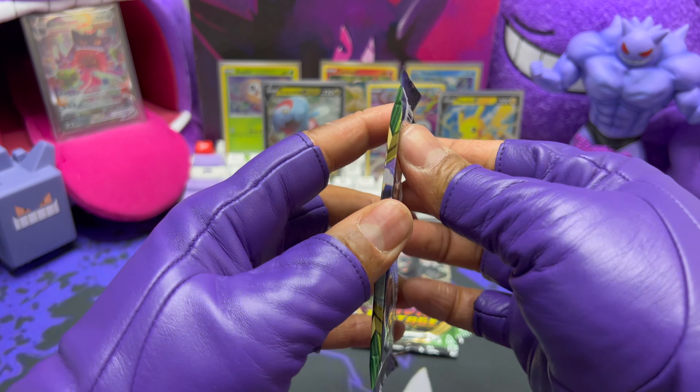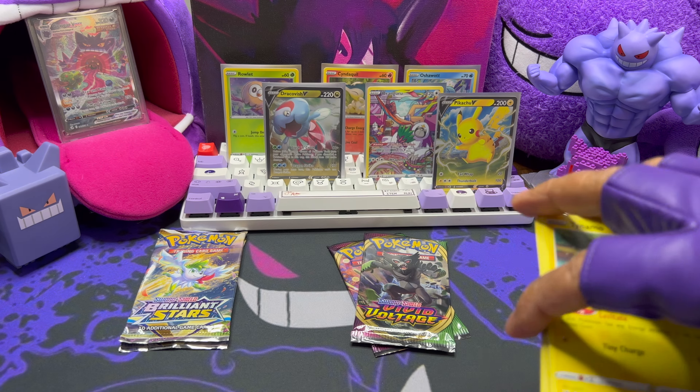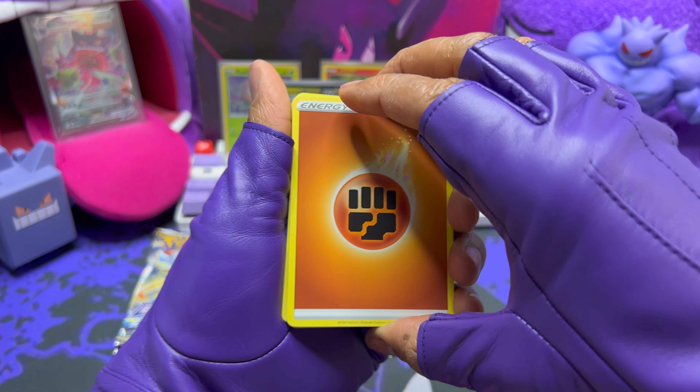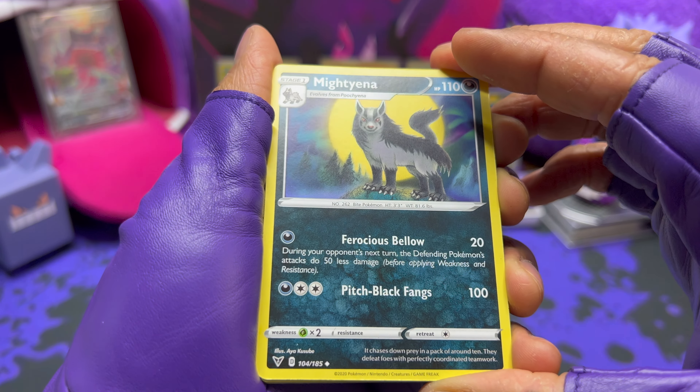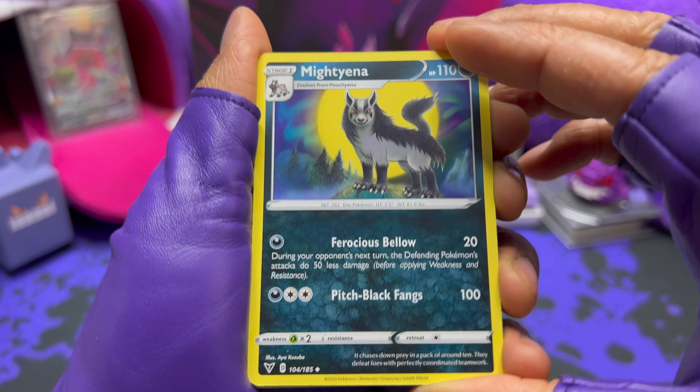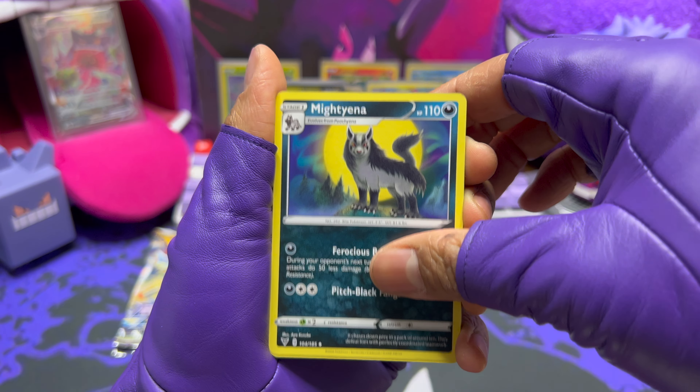Low Tad in the reverse and a Pinsir. Now we have three Vivid Voltage packs — three chances to pull that Rainbow Pikachu, the Rainbow Chunkachu. Amazing rares are in here too, so these will be fun.